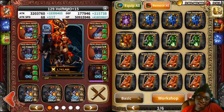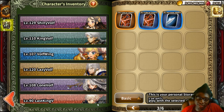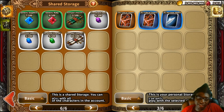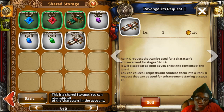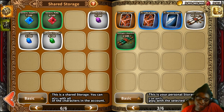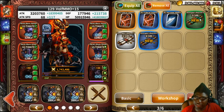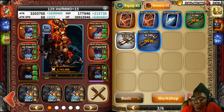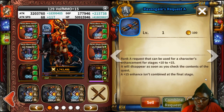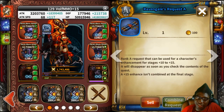Character enhancement is now a thing in this game. The max enhancement is plus 15 and you get that through scrolls. You start with C-rank scrolls up to plus 4, then combine them into B-rank scrolls to go up to plus 9, then use A-rank scrolls from plus 10 to plus 15. You can set the enhancement mission if you have the right scroll — I won't waste one on this character since she's already plus 15.